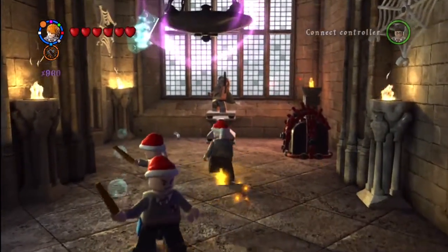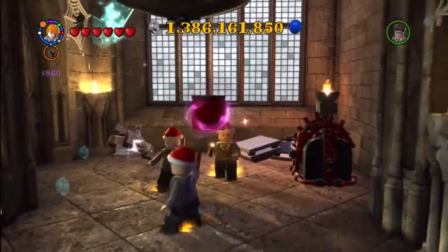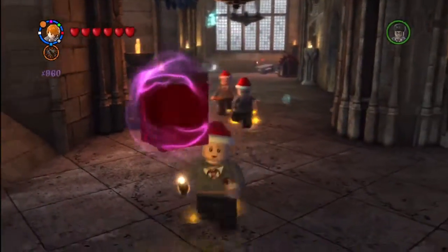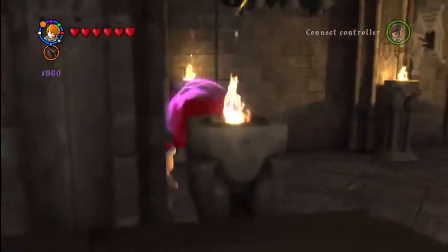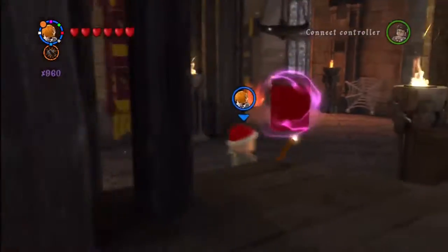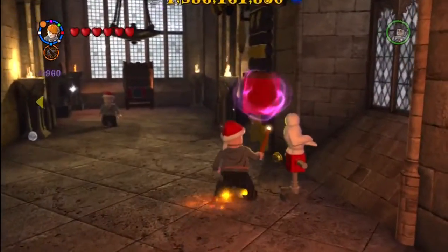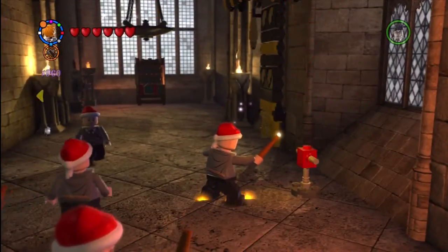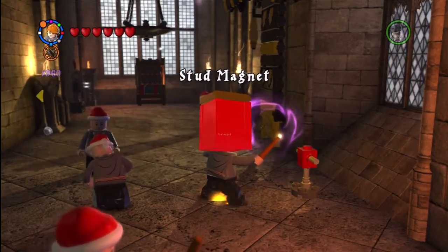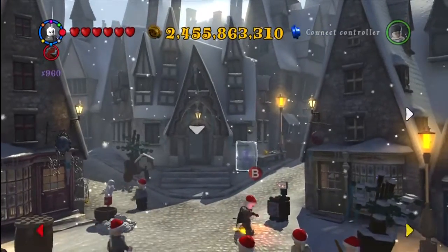Alright, this is outside of the Room of Requirement. You just have to use Reducto on that one statue — I believe this is on the left side of that hallway. And then you have to run the red brick all the way back over to the right side to where Hedwig is. And there we go: Stud Magnet. Always a fun name, and always useful as well.